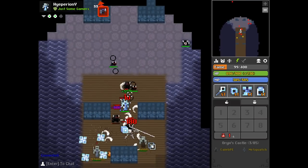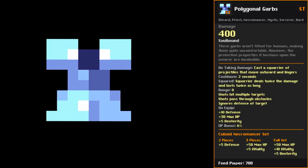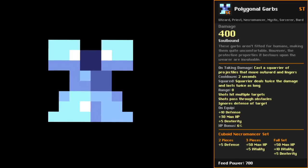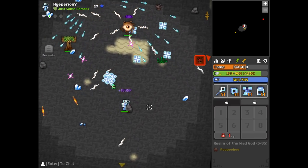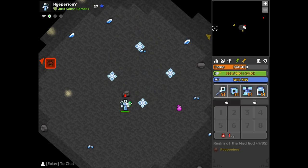It even heals for 50 health on every target the initial blast hits, and gives an additional 5 passive defence. So it's not only a great offensive skull, it's decent for survival too. Now those weird shots coming out — that's the robe, the Polygonal Garbs. On taking damage, it casts a barrage of projectiles that move outwards and linger. With the full set on, these projectiles last twice as long and do double the damage. The robe stats are 10 defence, 30 MP, and 5 dexterity — not amazing — but the selling point is that passive ability. Whenever we take a hit, we emit 4 shots with only a 2-second cooldown, so this will be up a lot. From my experience in the godlands, these shots do help take out the gods, dealing 800 damage each with the full set. If you land all 4 shots, that's 3200 total damage. It's great for kiting enemies when you're bombarded by a lot of shots.